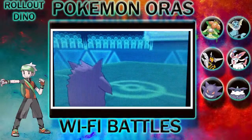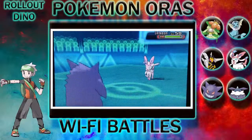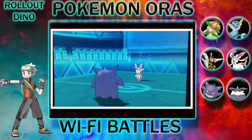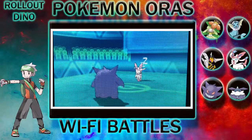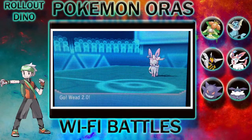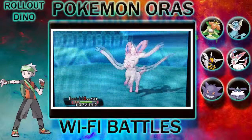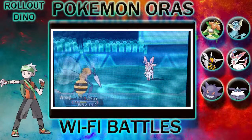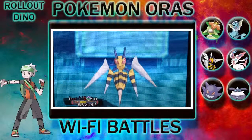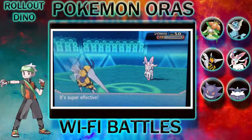Then he sends out Sylveon. I get it on the first Hypnosis, hoping it would stay asleep long enough for Vigil to come out and show its stuff. But it wakes up very quickly, uses Hyper Voice, which dwindles my HP down a lot. I use Poison Jab, which does the greatest amount of damage to Sylveon and makes it KO'd.